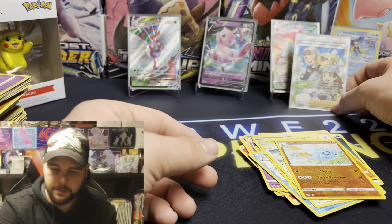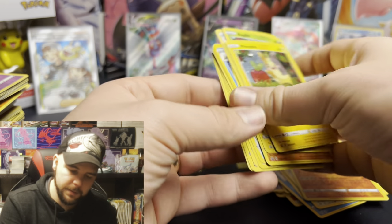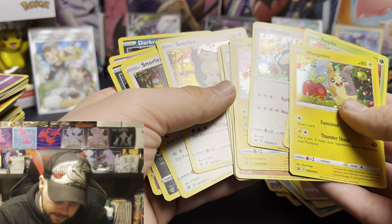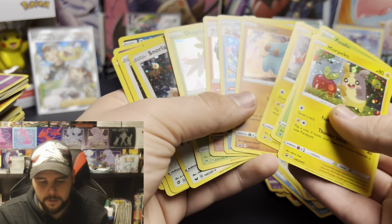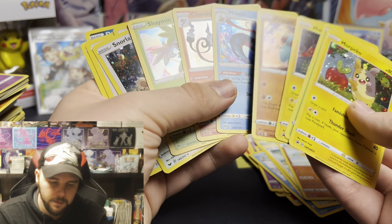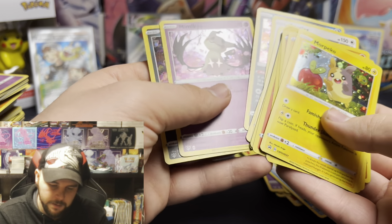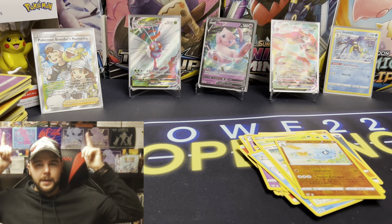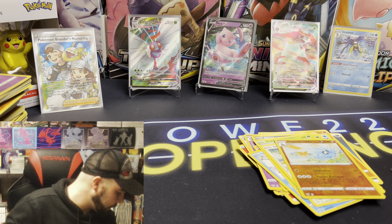And there you have it. We got quite a few promos, a Full Art. Let's go over this. Wait - is that the same Snorlax? No, that's not even the same Snorlax. Those are Rebel Clash. This is Sword Shield Base. And then we have three holos that were not promos, so this is pretty cool. This Darkrai and this Mimikyu will be in my Master Set Collection of Darkness Ablaze. I'm pretty excited with these pulls. Not bad, can't complain. We got a Full Art, we got some V-Max, we got Mew V - not bad.